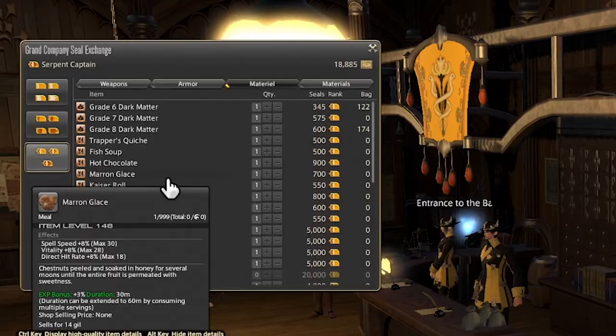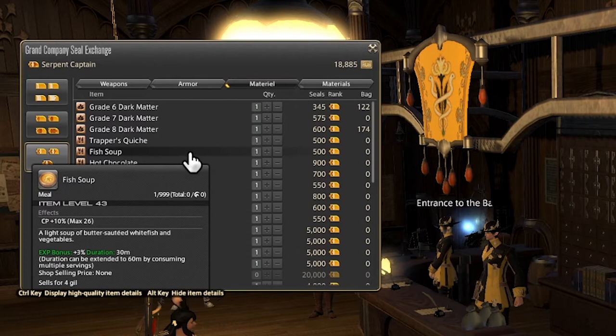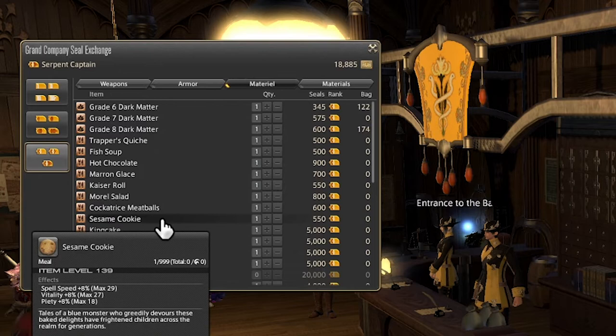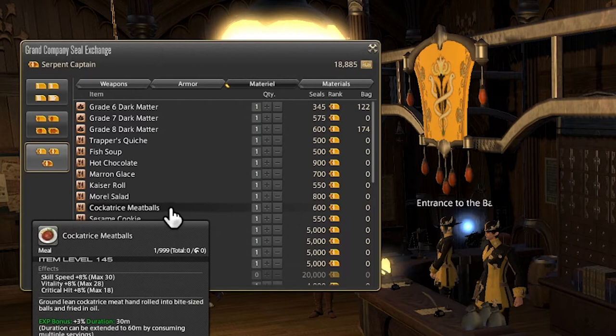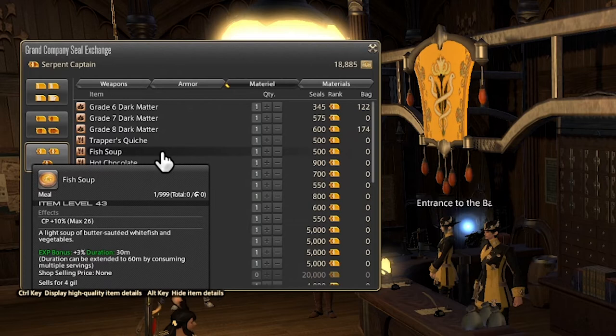Next we have a lot of food items: trapper's quiche, fish soup, hot chocolate, marron glaze, kaiser roll, moral salad, cockatrice meatballs, sesame cookie, and king cake. All of these items are super, super old, and any high-end investment at this level of the game is pretty much not worth it. But if it makes the difference between you being able to craft something or not, you might want to grab some — while you're leveling up your crafters, the extra crafting points might put you over the edge. Fish soup is relatively cheap at 500. The one outlier is the king cake at 5,000 seals a piece, which is used along with unidentifiable seeds to purchase a fast-acting elegant catalyst used in the anima relic weapon questline.